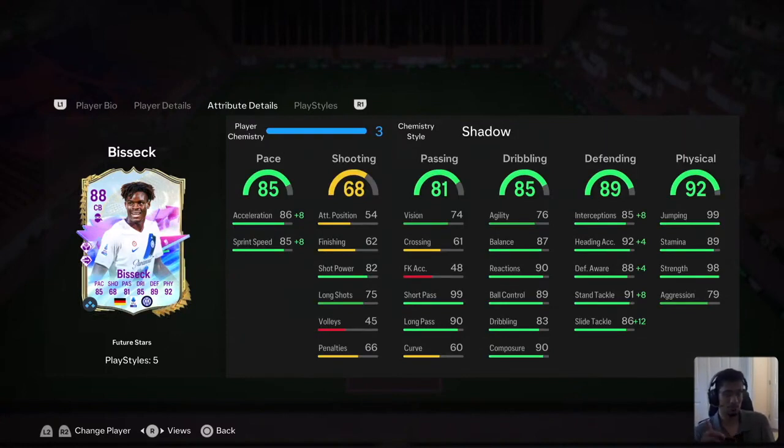Bisik has both reactions and composure at 90. Pacho's I think is around 80-83 for reactions and composure around 86 — good, but not as good as Bisik's. Then of course jumping, strength, and heading accuracy is another reason, because Pacho's heading accuracy was not as good as Bisik's. This guy also has 99 short passing and 90 long passing, which is amazing for a center back.